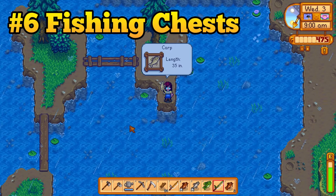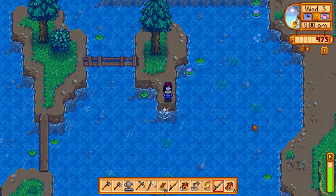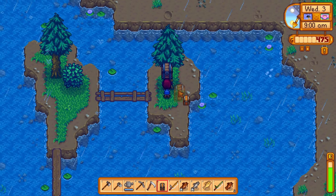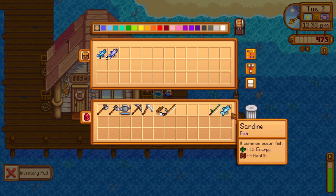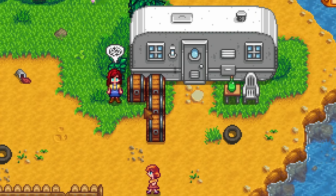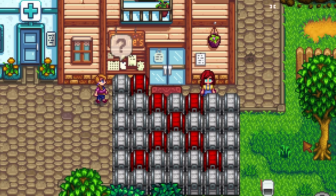You should also place chests around your favorite fishing spots as well. It really sucks when you catch a bunch of fish, run out of inventory space, and are forced to unnecessarily eat a fish or throw it in the trash. Place chests everywhere — but strategically. If a chest is in the path of a villager, they will absolutely destroy that chest and you will lose everything inside it. So do place them everywhere, just place them strategically.